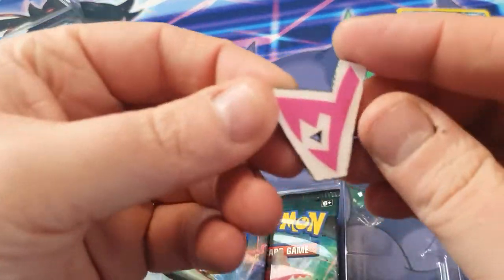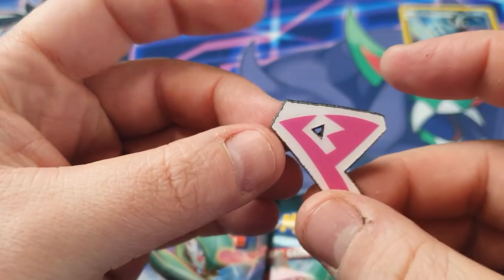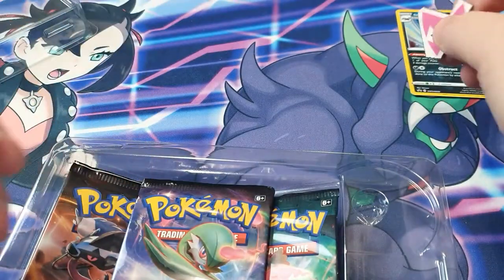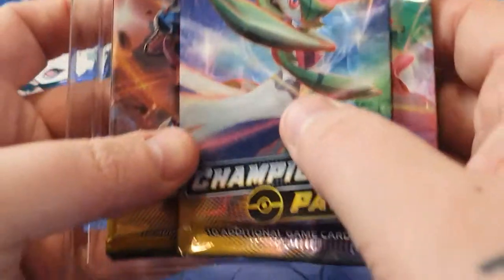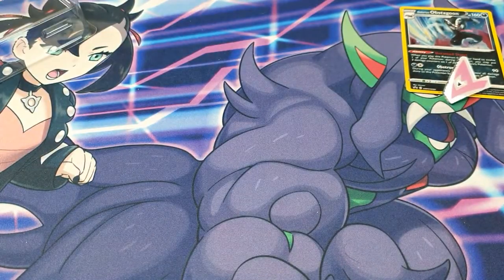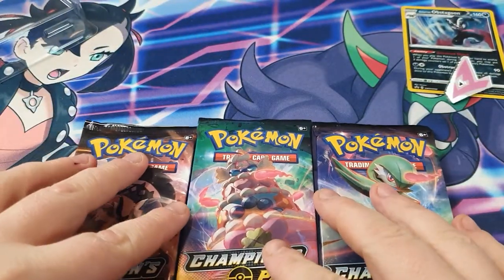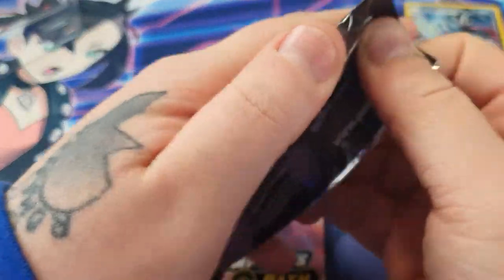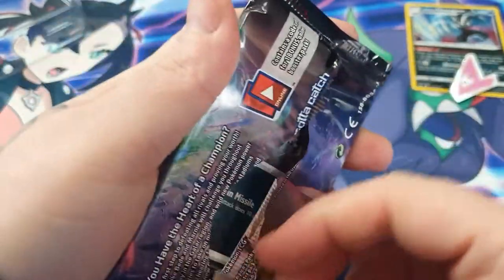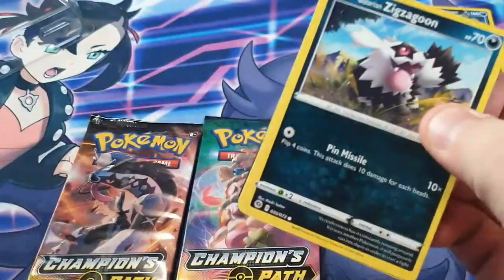Here is the pin. I have no idea what way it sits — it looks like it's sort of... who knows. We'll set it beside the Obstagoon. And now we will open these three beautiful Champions Path packs. The last time we opened one of these we got a nice VMAX. So let's hope we can get something good from this one. We're still hunting the shiny Charizard — we've got the rainbow VMAX, we just need to pull the shiny version.